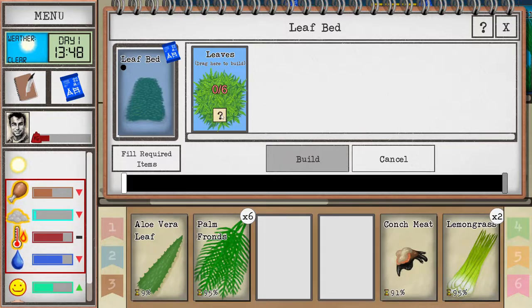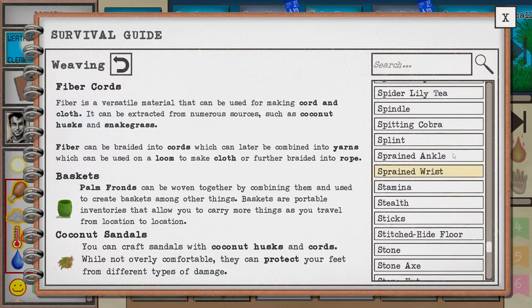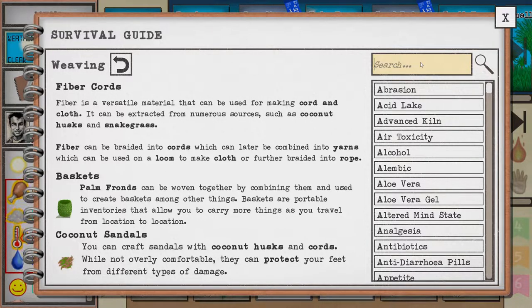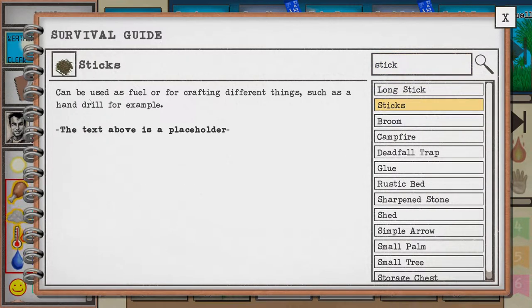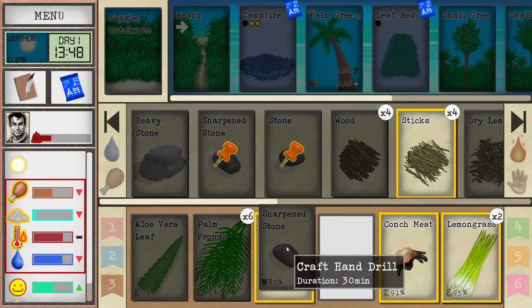You can click on any item to find out more about it. In the journal you can search for items — for example, type 'sticks' to find out how to get them. Sticks can be used as fuel or for crafting things like a hand drill. To craft a hand drill you interact the sharpened stone with sticks.